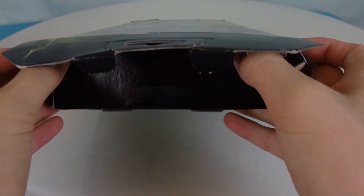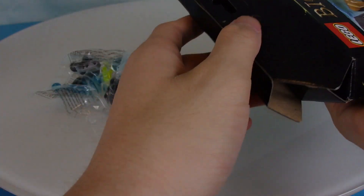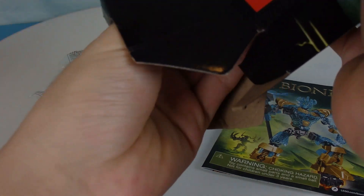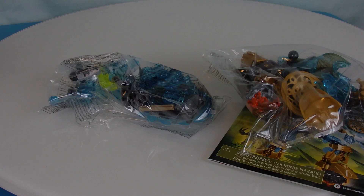What do we have inside? Parts bag one, and then the instructions. Wondering why it wasn't coming out. There's actually not a lot in here.